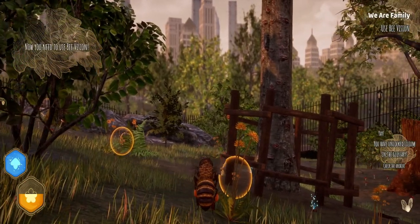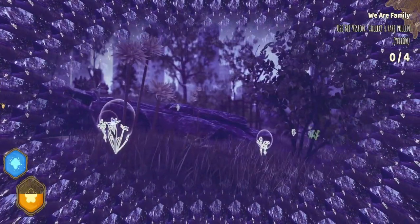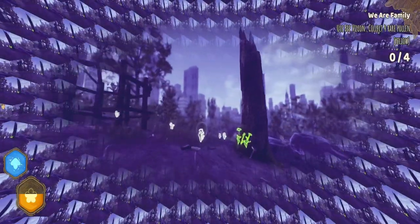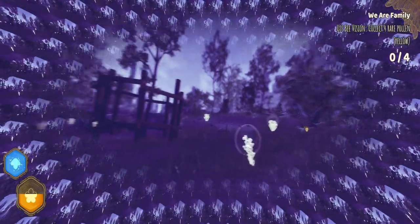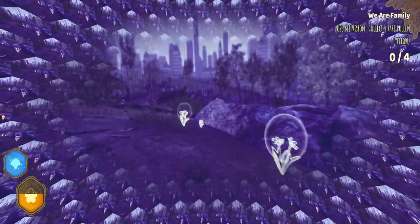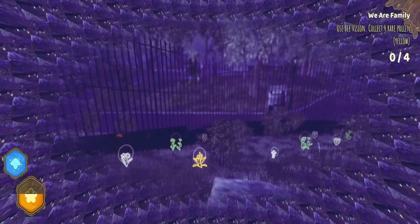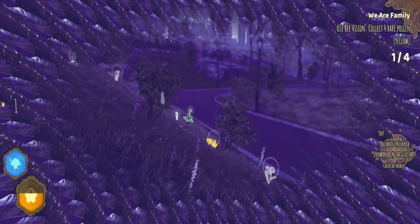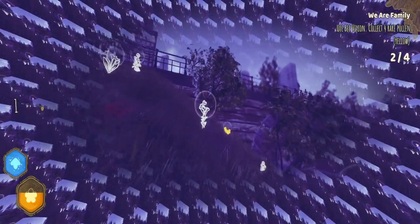Now it's time to collect the rare flowers. Use bee vision. He wants me to get four yellow flowers. These aren't really yellow — are they these ones? I only want yellow. I cannot see yellow on the map. Damn it, this is yellow over here. Okay, so this is the yellow one. We'll have to go outside the fence, I think, for the other ones. That's pretty unique — the fact that the playing area on this is just ridiculous. Look at it. I'm in the park.